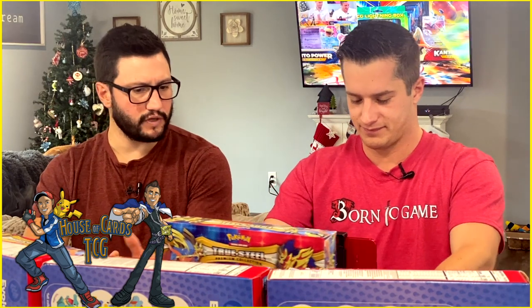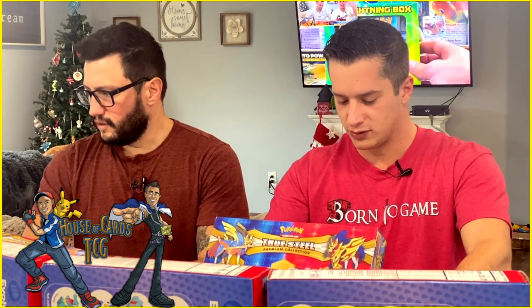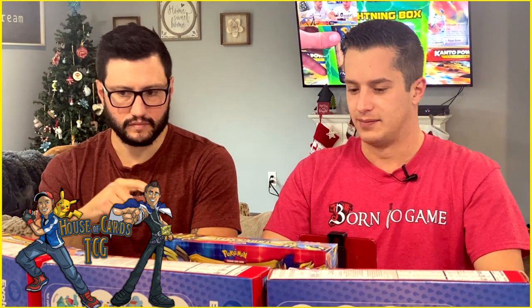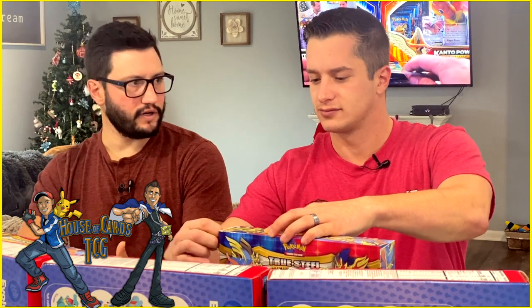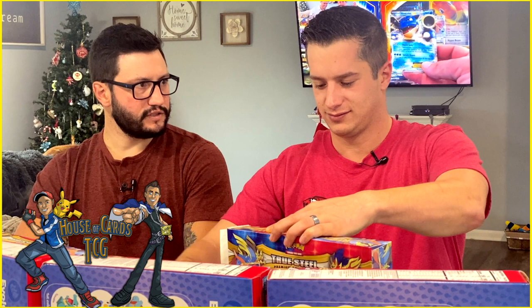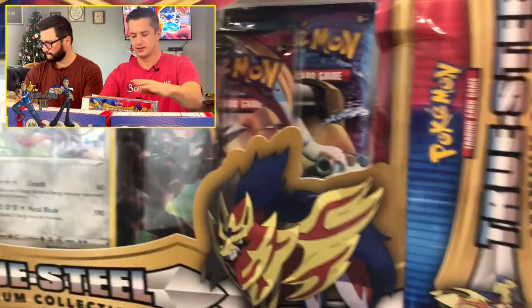There are six different assorted packs in each box — one of each. We have two Darkness Ablaze, one Unbroken Bonds, one Burning Shadows, one Evolutions, and one base set. These are from Walmart and Target — it was a big stock thing. Obviously this is a huge Charizard hunt, and all of these sets carry a Charizard except for the Sword and Shield base set.